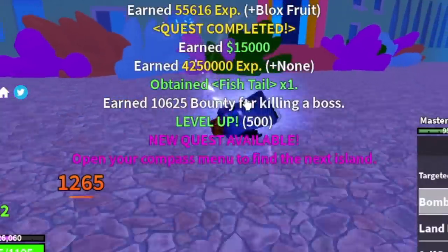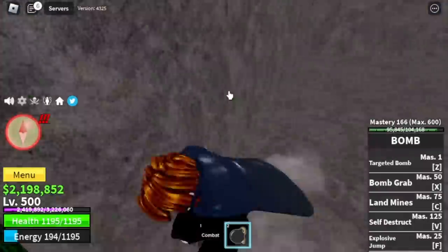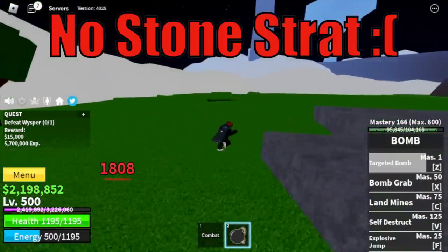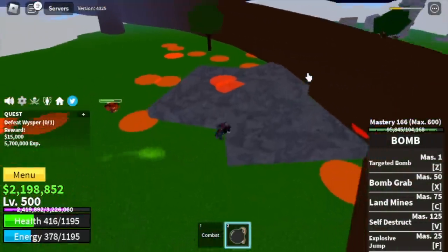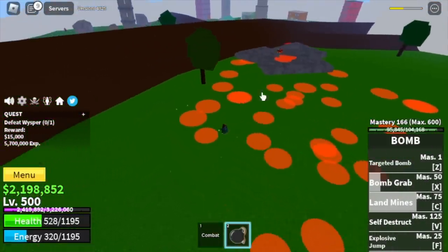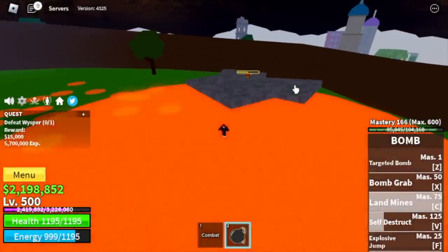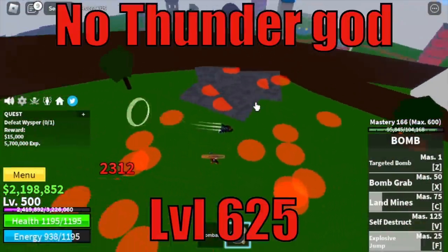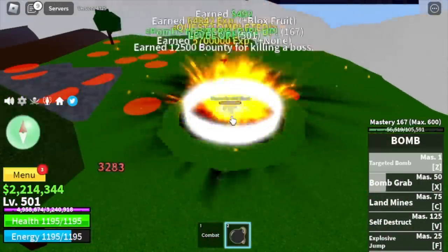At level 500 we're going to leave this area and head straight to the Skylands — the Upper Yard — and start defeating the Whisperer. Sadly, we cannot use our Wall Strat with this boss because almost all our skills have an explosion, which will push back your enemy and give him a chance to aim at you properly. We're going to do server hop here with this boss. Also, we're not going to defeat the Thunder God because he's so far away — just focus on defeating the Whisperer until you reach level 625.